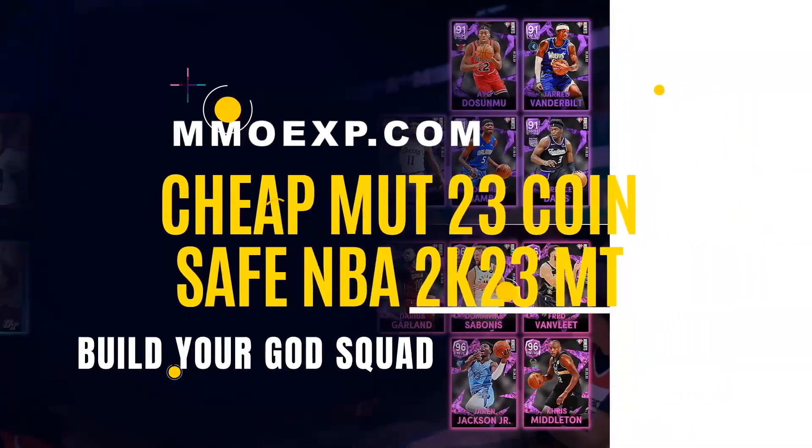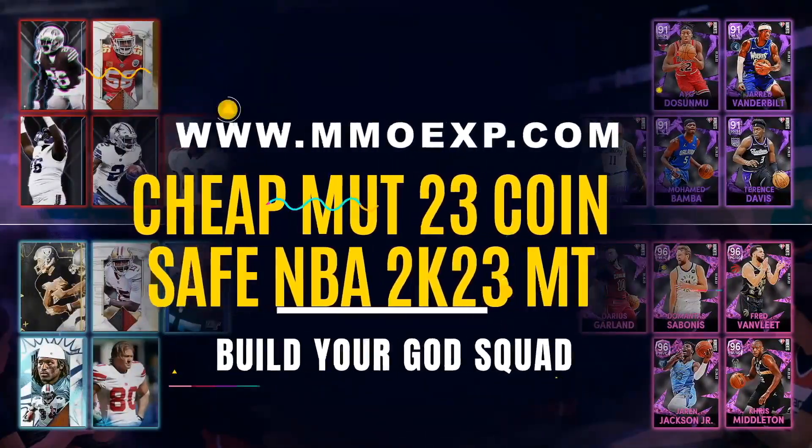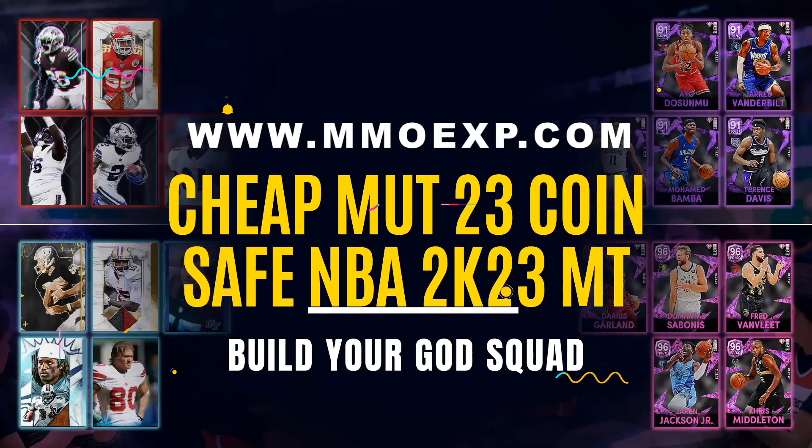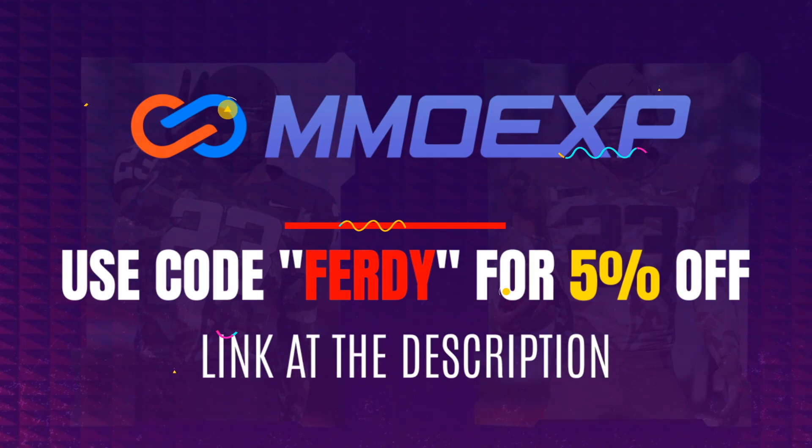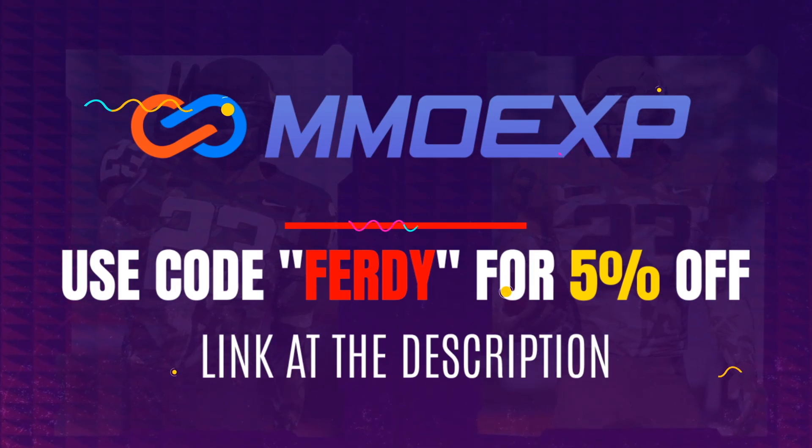Are you sick and tired of gambling your hard-earned money on Madden Ultimate Team packs? Look no further than my sponsor MMOEXP for the cheapest and most reliable Madden coins on the market. Use code FERDI for 5% off — a link to their website is at the top of the description.